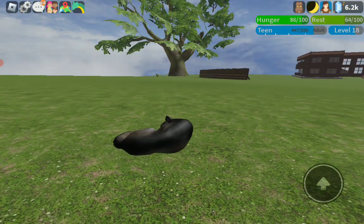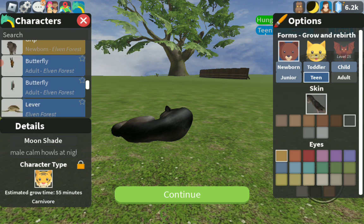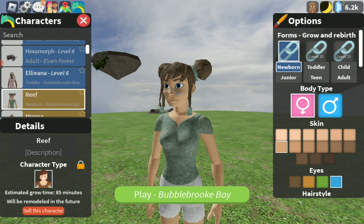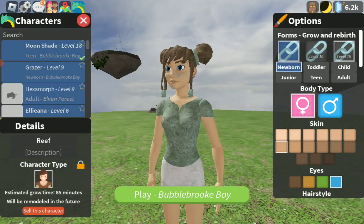This is very hard to do. The mermaid that I saved up for is now a normal human, and to get them you have to get to level 10, then to get the mermaid form you have to get to level 15.